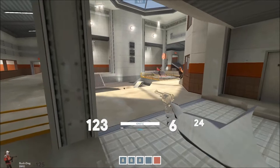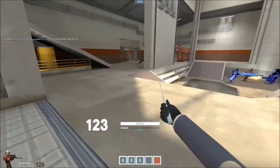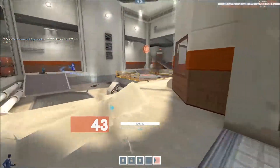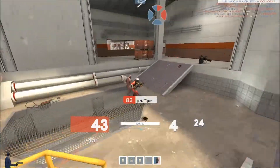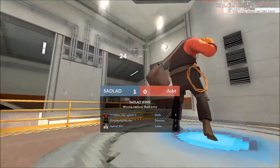When your team is pushing, it's a really good time to go into action and you can get really easy picks, since the enemy is very distracted. I know there's a sentry on the corner, so that's why I go back there. The sentry goes down, so I decide to try to cap the point and deal as much damage as I can. We actually end up getting the cap.